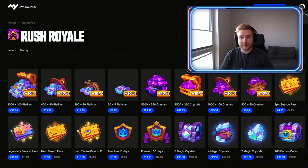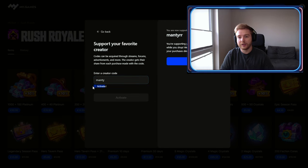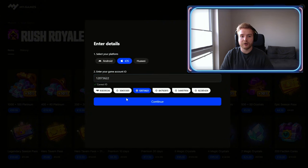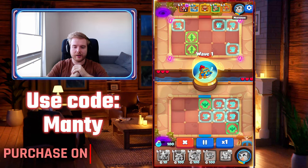Hey, do you still buy things directly in the game client? Come on — it's much better to purchase on the market. Just go to the Rush Royale official market or click the link in the description. Choose any item you want, and if you want to support me, use my creator code 'Manty'. You'll have plenty of payment methods there.